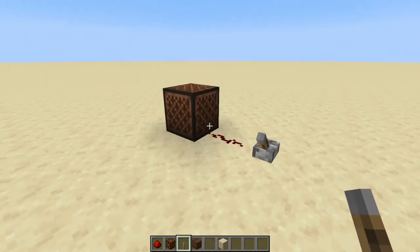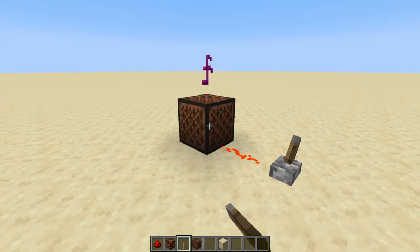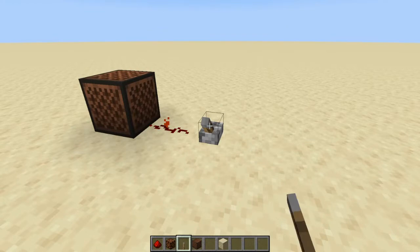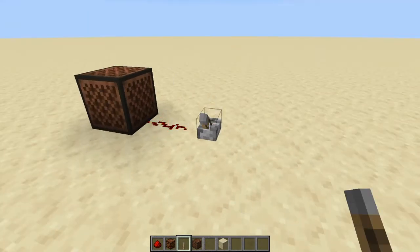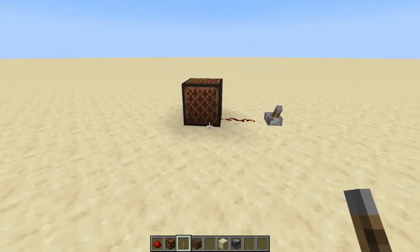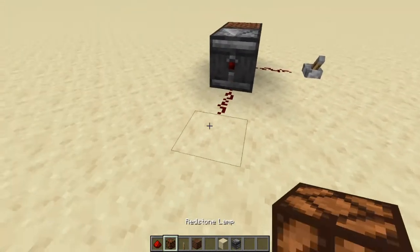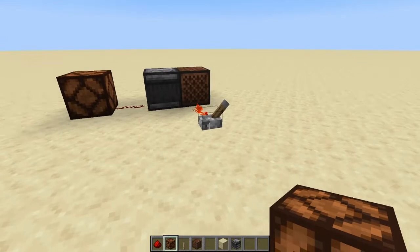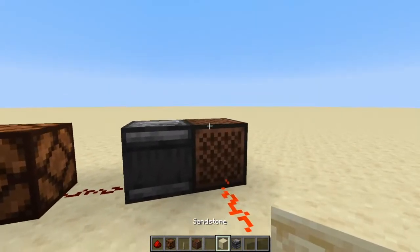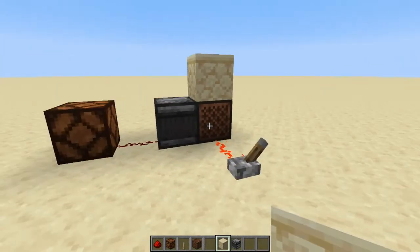Next are note blocks — they play a different sound each time they receive a redstone signal. You can right-click to change the pitch. You can pair the observer with a note block so every time the observer detects a block change, the note block plays. To silence it, place a solid block on top — it won't make noise anymore but the observer can still detect block updates.